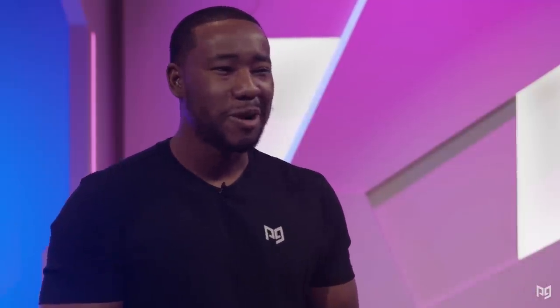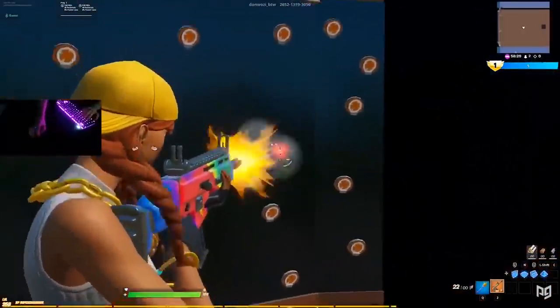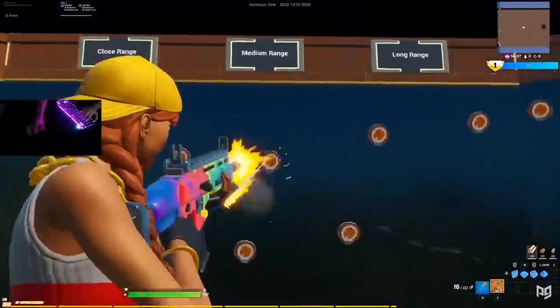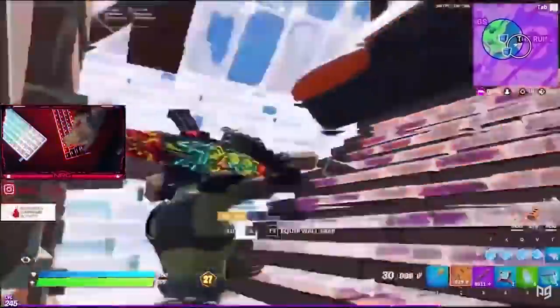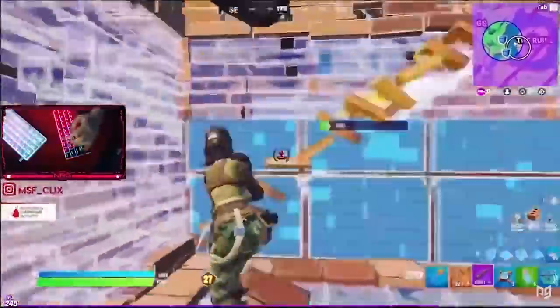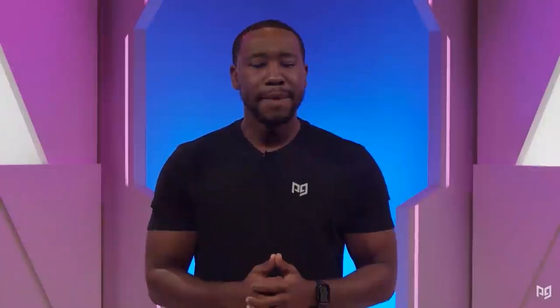Today I'm gonna be showing you guys six pro techniques that pros use that you probably don't. I want to be real upfront: good aim is mostly derived from lots of practice, so if you don't put in the time you're not gonna see results. Still, several techniques and strategies can really allow you to land more shots consistently — some game-changing techniques that are really gonna take your aim to the next level.